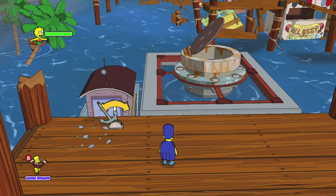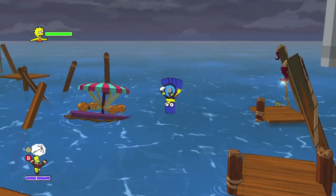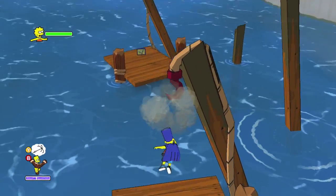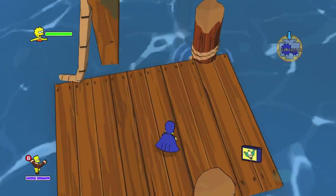After that, switch over to Bart. This is after you get the pipe open — you can actually grapple hook over here out to sea and then grab the next of his collectibles, which is going to be right here.